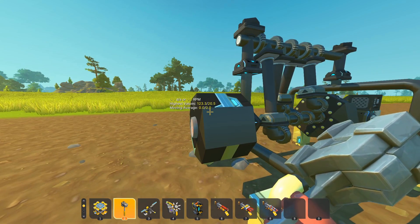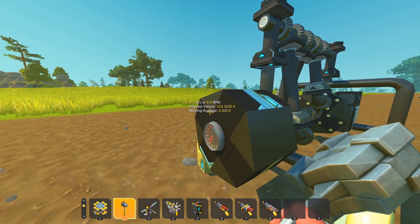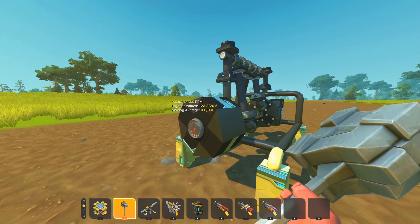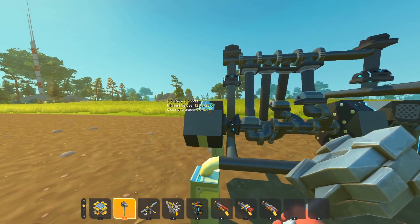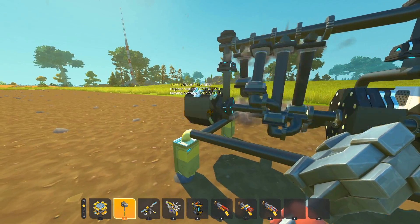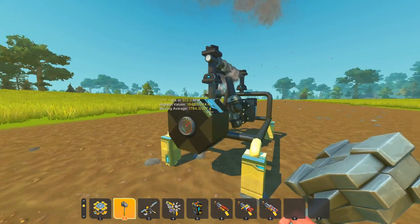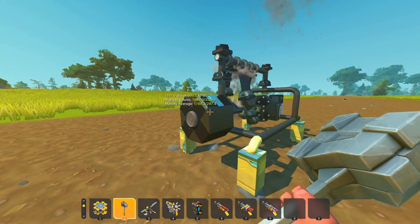Using this mod here, we can see the RPM that the motor is running at. If we look at the moving average — the bottom right value there — that'll tell us the average RPM. We can see that this is the idle speed, it's about 300 RPM.